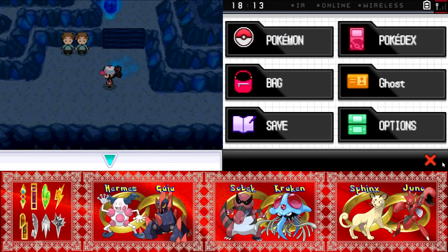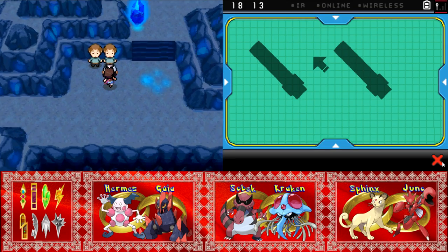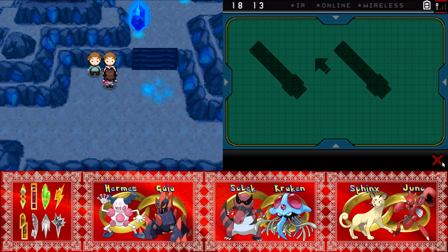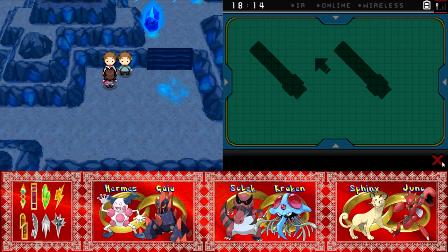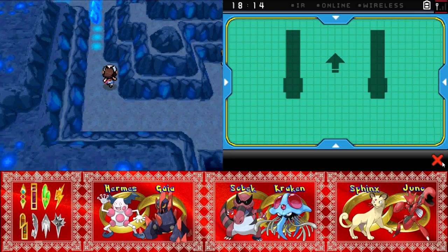Double battle boys — Kraken and Sobek are ready to kick some ass. Nugget Brothers — big brother, little brother. Not a double battle? Okay. Thanks for giving me the free nugget, and the other free nugget. I can't complain — that's ten grand. Nugget about it? Really? Leave the puns to me. But thank you for the ten grand — it's not often that people just hand me money.